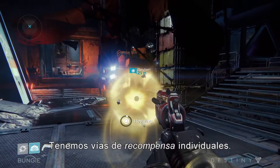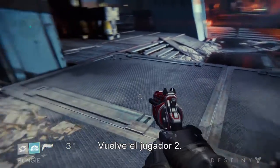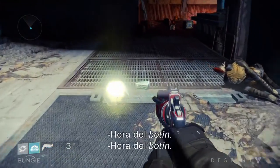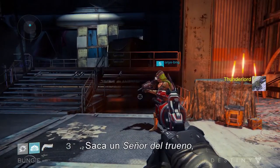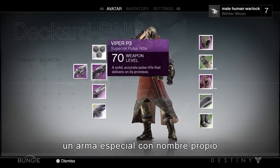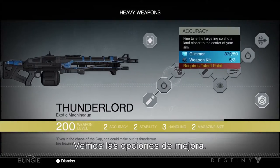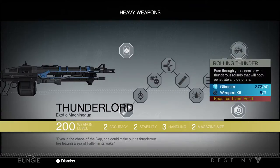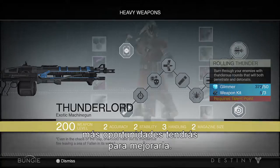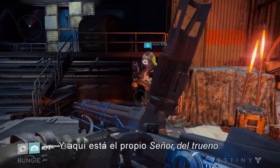Player two is back. Loot time — it's my favorite time really. Picked up Thunder Lord, one of the named exotics in the game. Here you can see the upgrade path — you can see some of the cool stuff you can unlock later. Rolling thunder. The more you use your weapon, the more opportunities you have to upgrade. And here is the Thunder Lord itself.